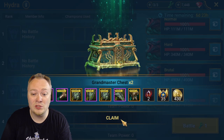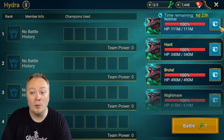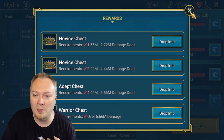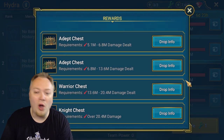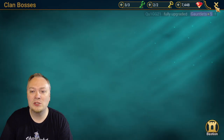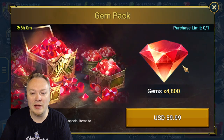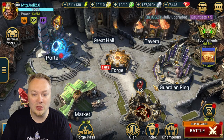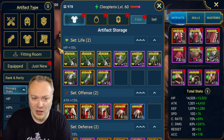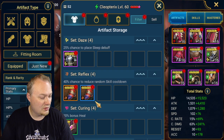The same thing goes for the top chest on normal. So if you are just doing normal and getting the top chest, you should still feel good about that. If you're just doing hard and getting the top chest, still feel good about that. So let's come in here and we will look at those gear pieces that we got so you can see for yourself that there's really not that much of a difference.